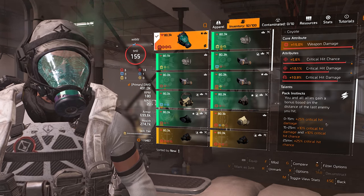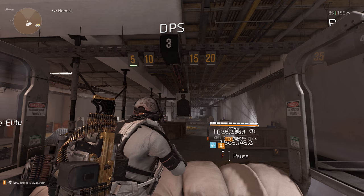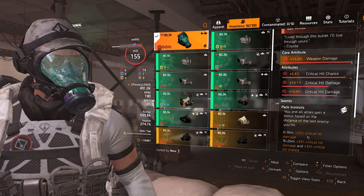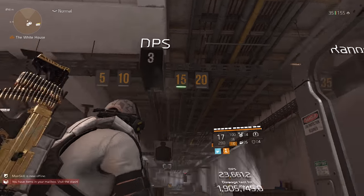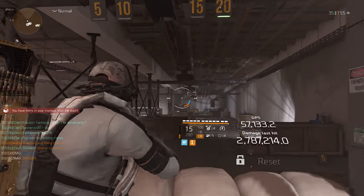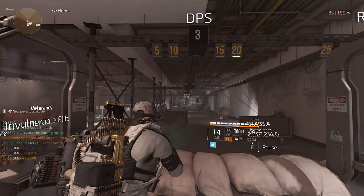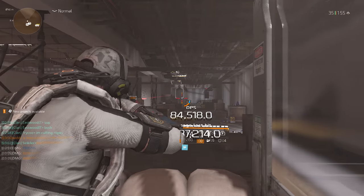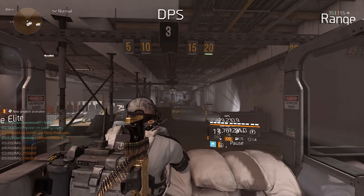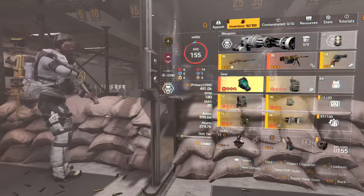Looking at the UI, below the ammo indicator: when the arrow below is white, that's the first buff which is 25% critical hit damage. Going to 15 meters changes the indicator to the middle being white. At 25 meters plus, the furthest indicator turns white — and yes, that one counted — giving you the 25% crit chance buff. It's a pretty cool system.